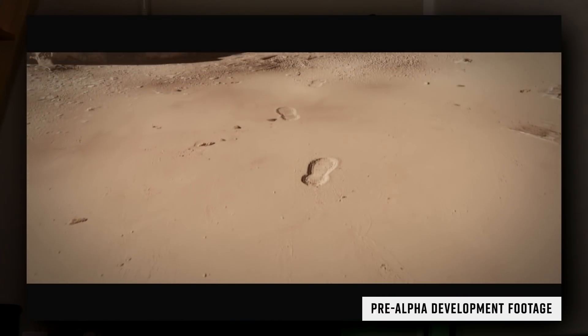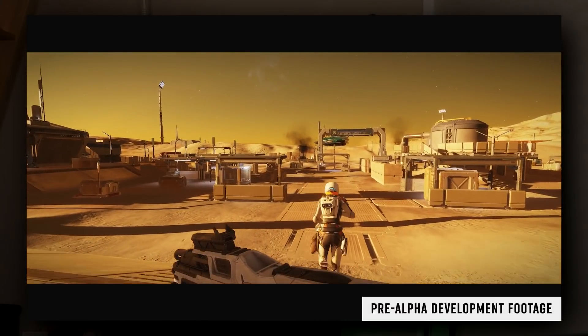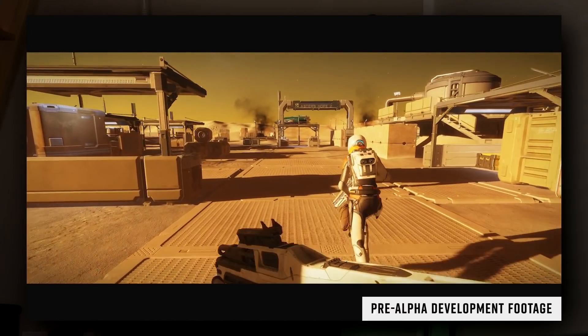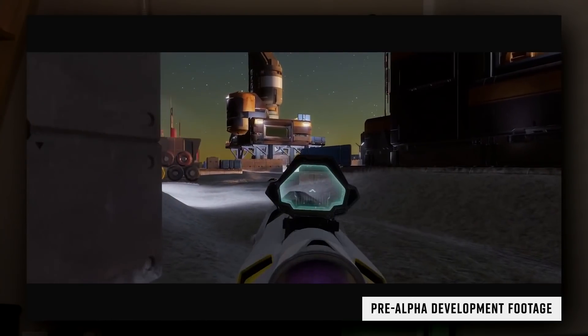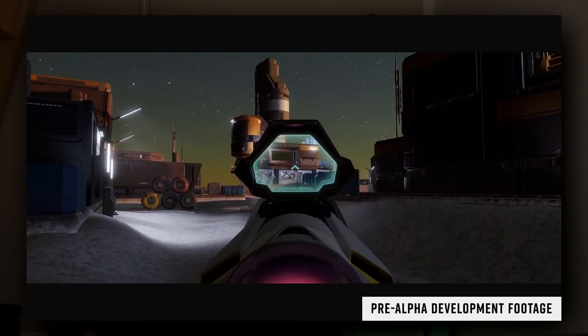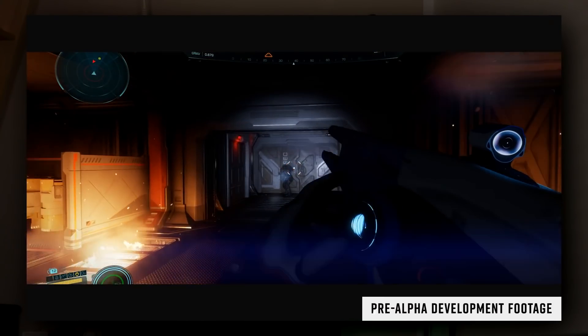The world of Elite has always been a dangerous place, but with Odyssey it takes on a whole new dimension. For the first time, pilots are going to leave the security of their cockpit. This is going to force them to have a mentality shift from bold and daring star pilot to vulnerable on-foot troop. The premise of combat in Elite Dangerous Odyssey is to take the nature of combat in space and bring it down onto the planet's surface.